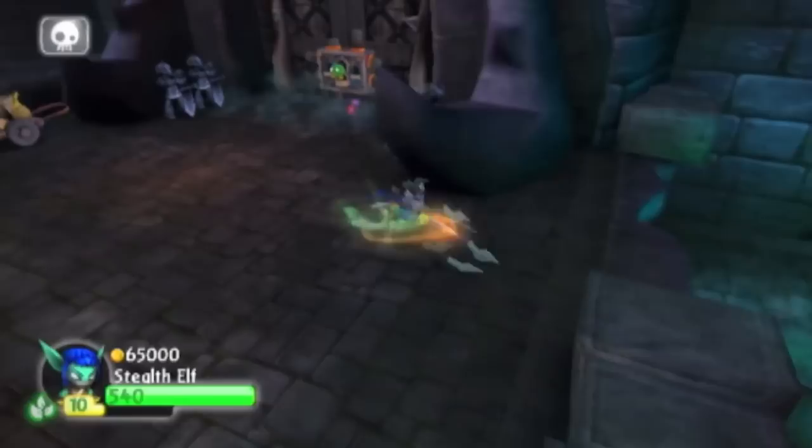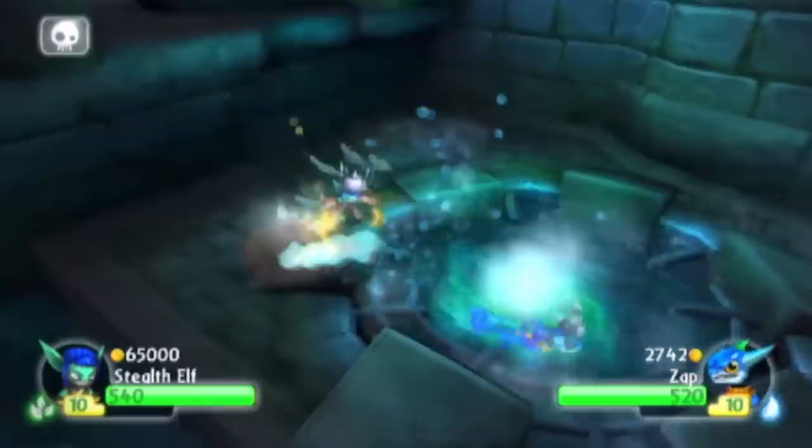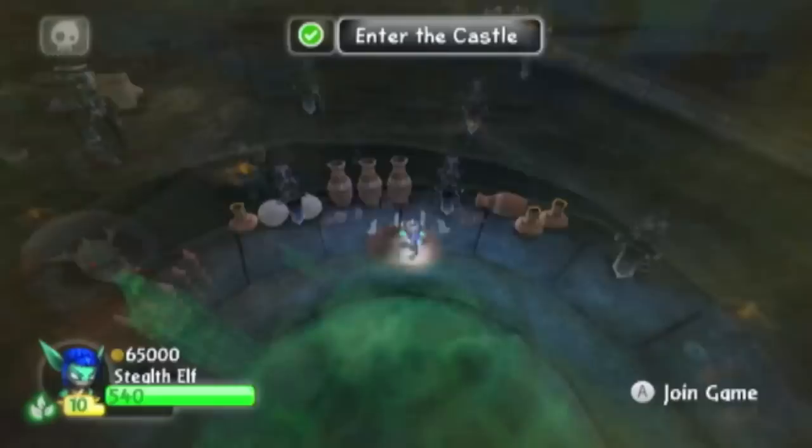In Spyro's Adventure, Water Skylanders — and oddly Double Trouble and Stump Smash — can swim in water. In Chapter 17, Creepy Citadel, there's water surrounding the level. If you explore it enough, there's a whirlpool in the water that takes you inside the Citadel, acting as a shortcut for the level.